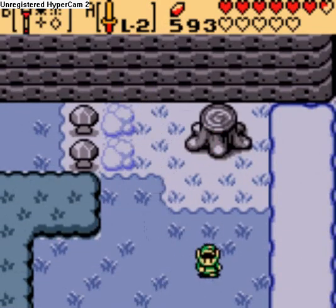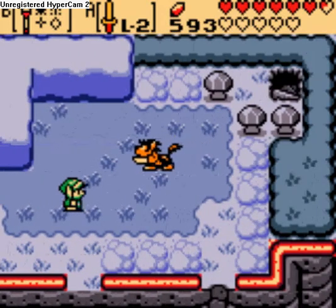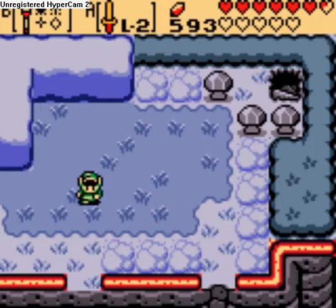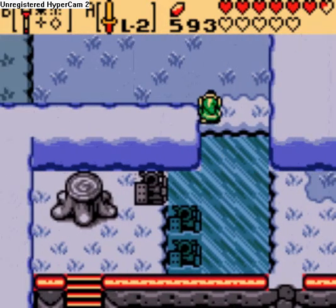Wait, no, not up here - the other way. This is the toughest - the golden... I don't even know what this is supposed to be. It has a lot of health. It does a lot of damage if it hits you, so we'll just keep it pinned until it doesn't do that. Hooray! So we've defeated all the golden beasts.